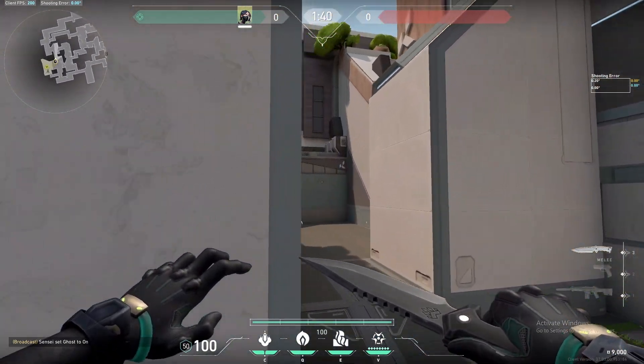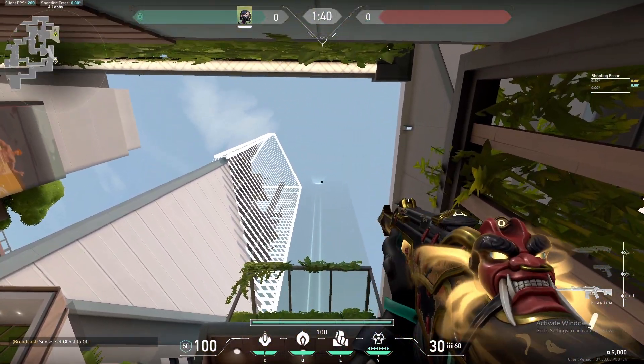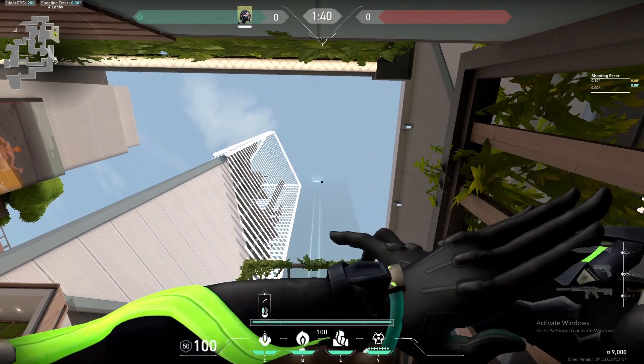Now let's look at if we plant behind the screen box. For the line-up, go back to the plant pot. This time you want to look up at the right beam of light, go up slightly, and shoot your molly.